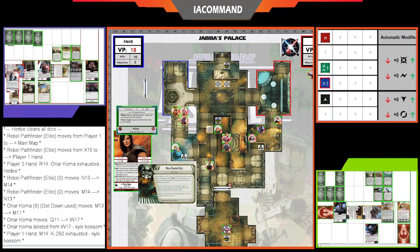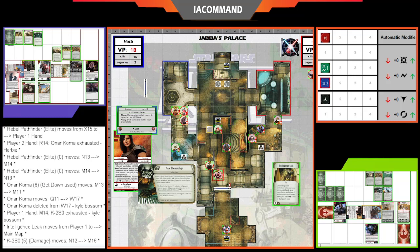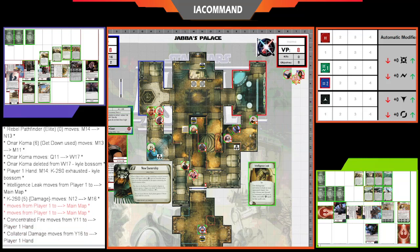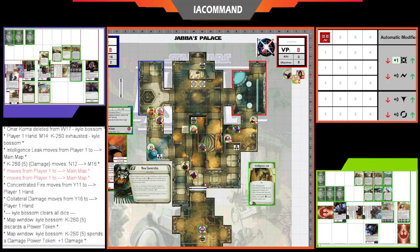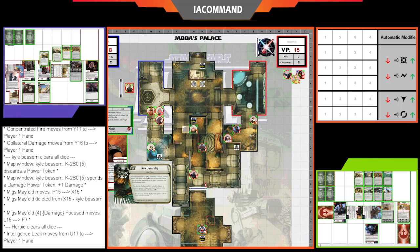K-2SO activates — missing the second power token needed for a ranged attack but has an adjacent target, so melee attack. Plays Intel Leak — he is a Spy — revealing Payback, Strategic Shift, and another card from Herbie's hand. Kyle takes Payback; K-2SO takes two strain, discarding Collateral Damage and Concentrated Fire. Then K-2SO moves over and attacks Mayfeld with a ranged attack — which would trigger Mayfeld's Return Fire if he survives. Mayfeld has 11 health — but that kills him, no Return Fire.